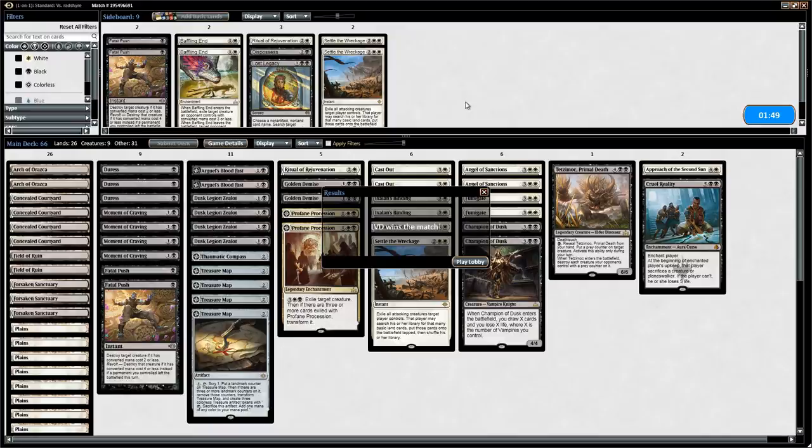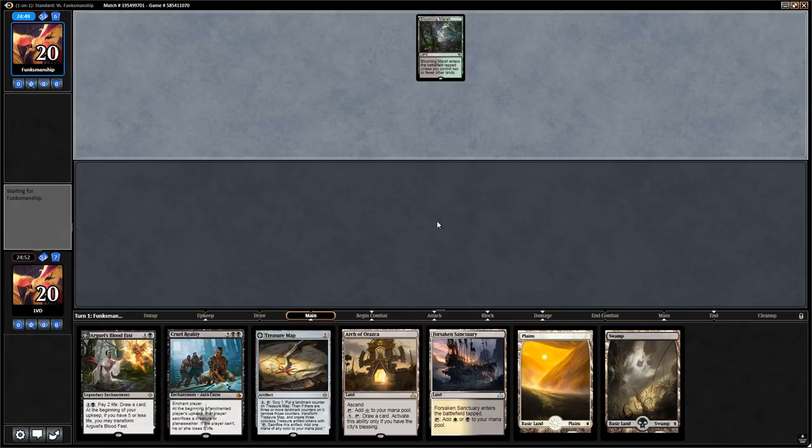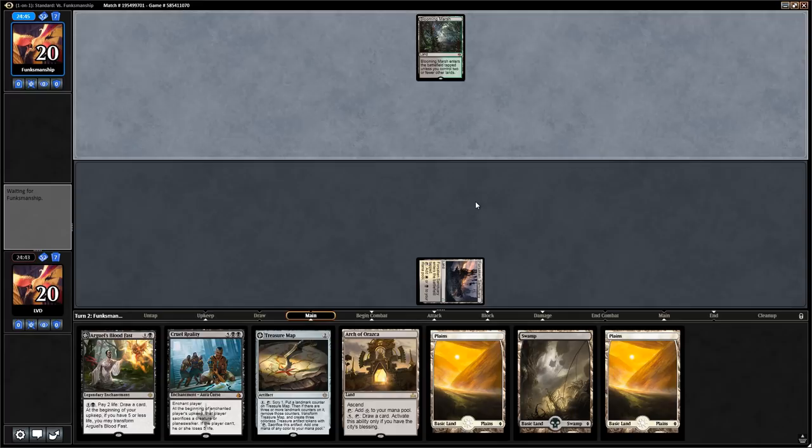Game 3 — we're on the draw and this looks like a keepable hand. We have some early card draw engines and a 7-drop. Not ideal — we'd like some early interaction — but we can't mulligan. We play the Sanctuary and say go. We're not sure if we want to play Treasure Map or Blood Fast on turn 2, but we can play Treasure Map and then upkeep scry and then play Blood Fast on turn 3. That seems reasonable.